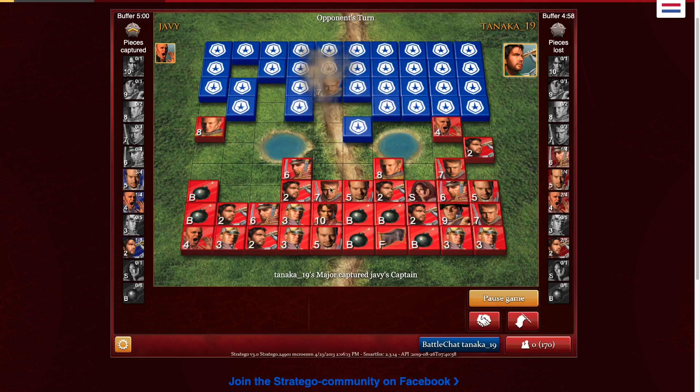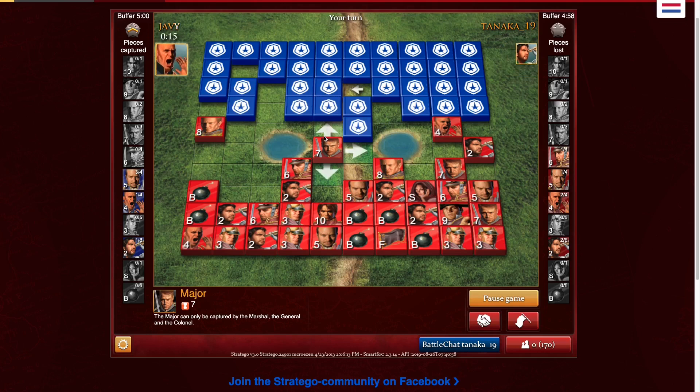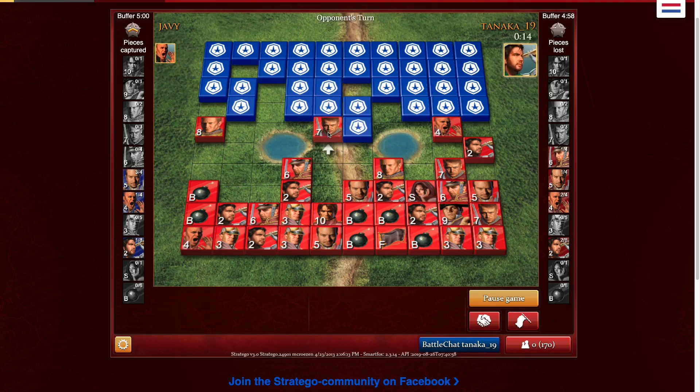So it looks like it is a major. Here I'm going to try the trick where you bring a major up between a captain and a major, and hope that the opponent thinks it's a colonel and then gives you the captain for free. That's actually surprisingly effective because if there's a colonel, they won't want to hit it and lose both. I'm thinking right now that it's the general, because he would guard plus two on that. So let's see what this guy does — he's pretty confident in the defense of those pieces.